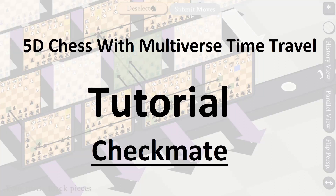Hello. I'm making this video as an extension of the 5D chess tutorial that I released a couple of days ago. This should be linked somewhere on the screen and in the description. If you haven't seen that already, that's where you should start. In this video I'll be discussing how to checkmate your opponent as well as how to get out of a situation that looks like checkmate that I've seen some players struggling with.